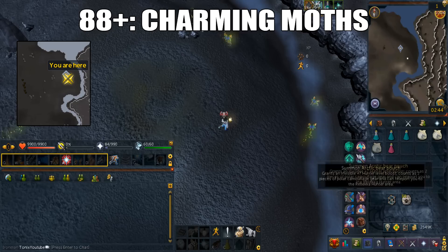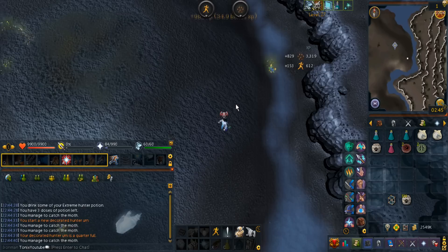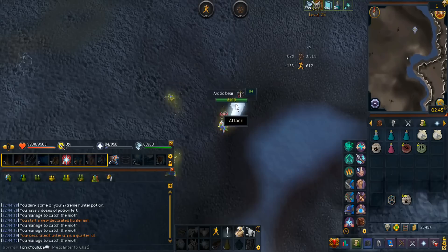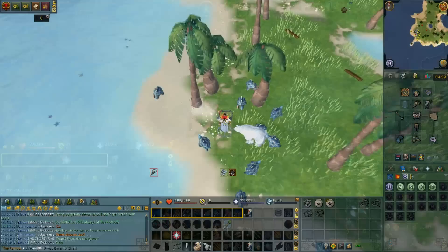From level 88 onwards you'll do charming moths, although you can boost from 77 hunter with extreme hunter potion. It also requires 83 agility. It's located in the level 30 wilderness east coast. This method is nearly fully AFK after the hunter rework because you can catch these butterflies automatically. It's also pretty decent for charms. This spot has become a hotspot for pkers so watch out. You can get 650k hunter XP per hour as well as 100k agility XP per hour passively. I find this is the best method to do before 99. I have a full guide for this in the description.